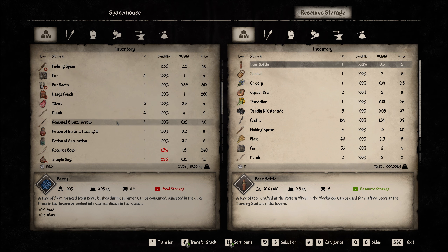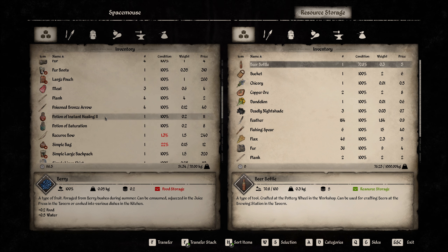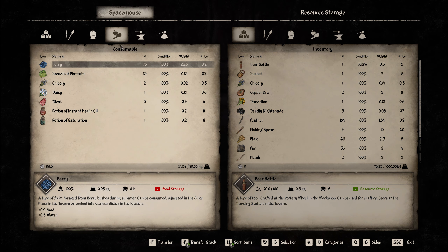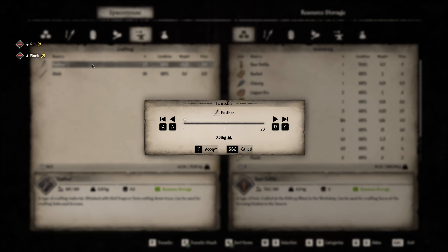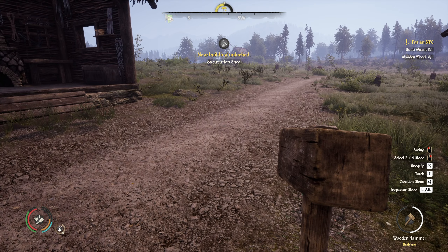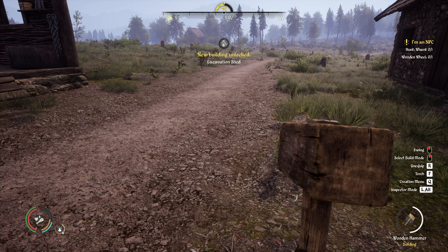We also have some meat on us — yeah, it's 100% so I don't have to do anything yet. We're okay. The planks go in, the fur goes in, the feathers, the sticks — there we are. Let's get some more. New building unlocked: the excavation shed. That's good.